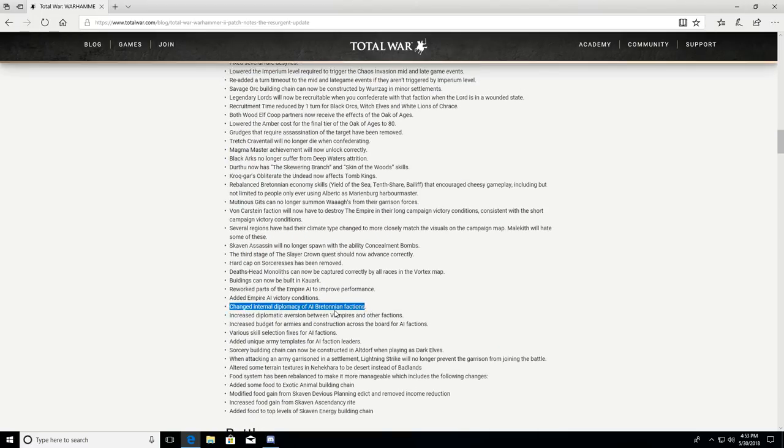Changed internal diplomacy of AI Bretonnian factions — hopefully that'll stop them fighting each other so much. Increased diplomatic aversion between Vampires and other factions — that makes sense, since I've seen campaigns where you could actually vassal the Vampire Counts. Increased the budget for armies and construction across the board for AI factions — that's going to make the AI much harder, especially on Legendary. We'll see what that looks like in our Ungrim campaign.